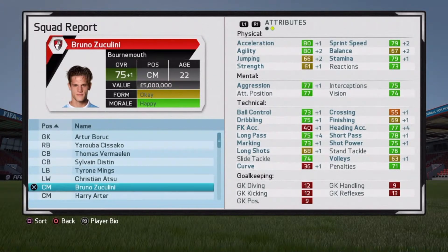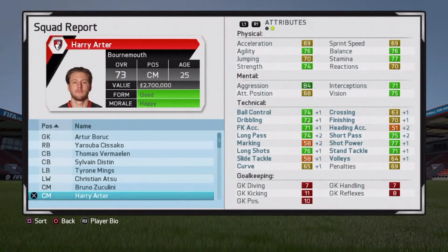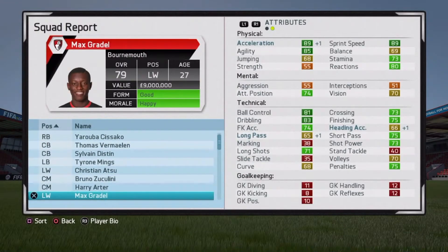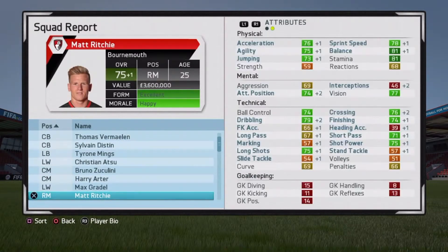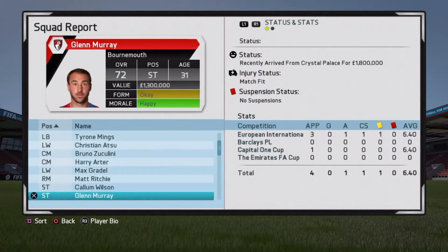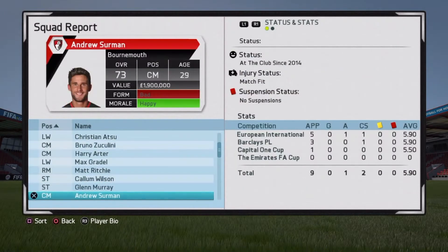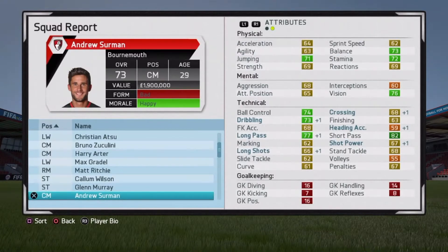Long pass has gone up by four, heading accuracy has gone up by four — good for Zuccolini. Harry Arter has a nice growth as well — he's probably going to go up to 74 quite soon. Gradel — okay growth, not much happening there, you'd expect that for a 27-year-old. Richie's gone up by one. Wilson's gone up by one — you were surprised to see his finishing go up given the type of goals he's been scoring. Glenn Murray is declining — he's just a decent backup. Sermon is growing a bit at 29.